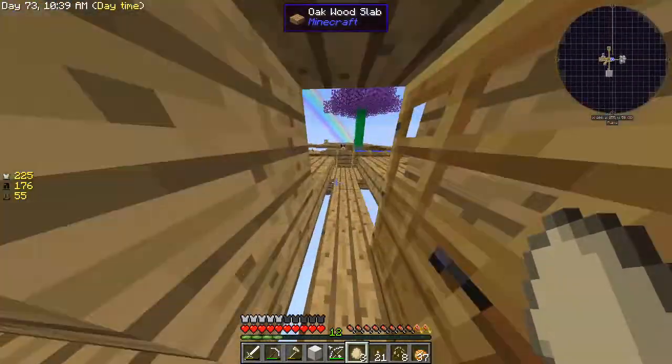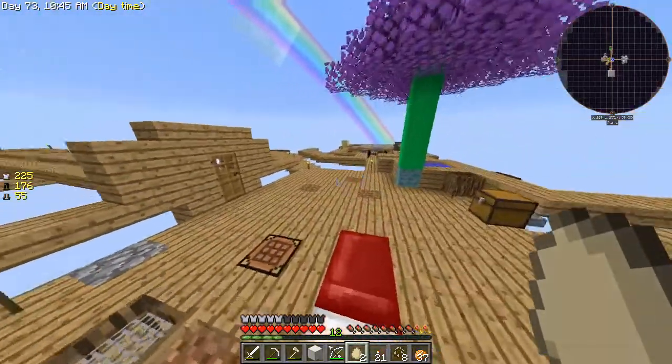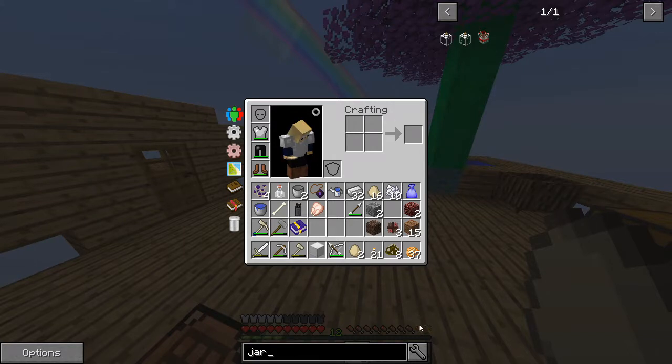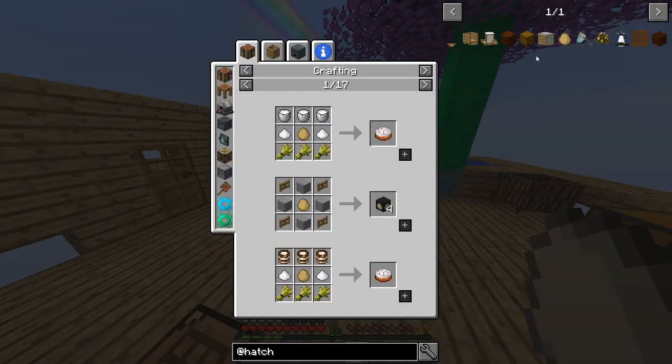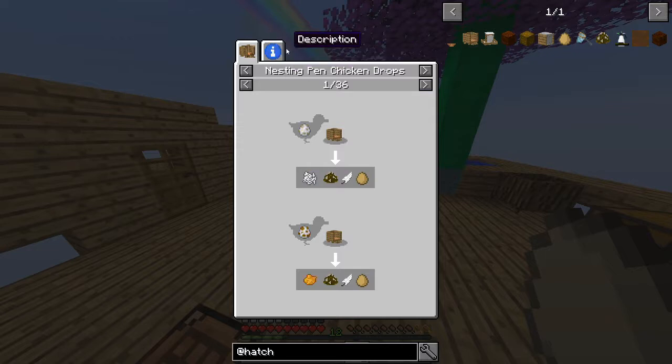I don't know exactly what they do, but I also figured out how to make different types of eggs, I guess. Yeah, so I would like to look that up. Just an egg. What are the different types of eggs and how do I get them?